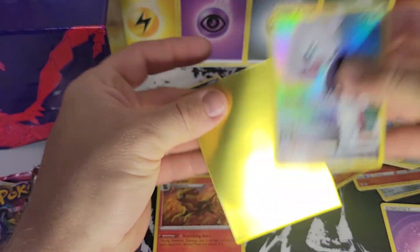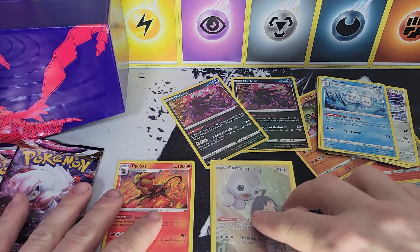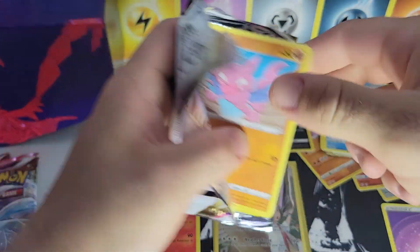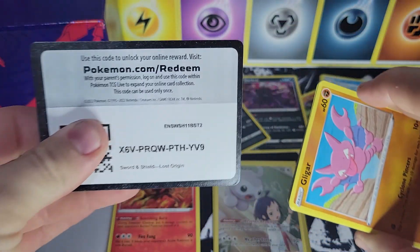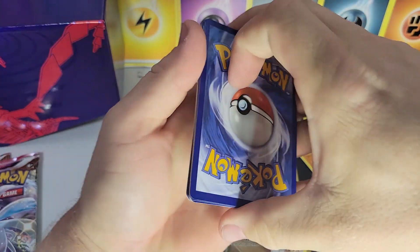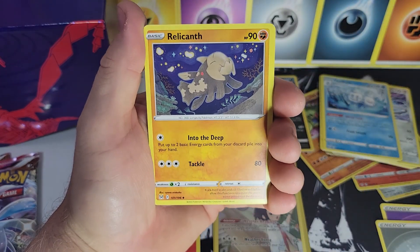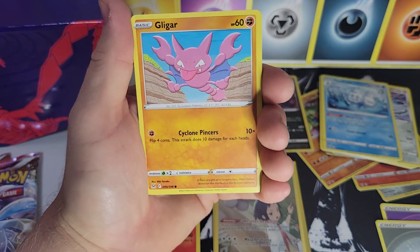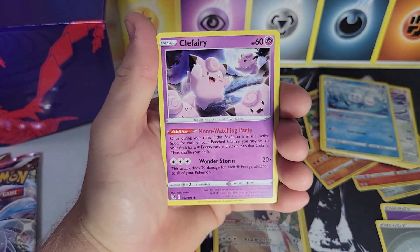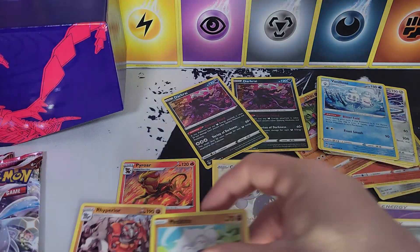That Castform definitely saves this video because the Darkness Ablaze ETB gave us nothing. Second pack from Lost Origin — I want to thank you guys for the continued support, whether you're watching the videos, hitting subscribe, hitting the likes, or leaving comments. We really do appreciate it. Goomy, Swablu, Slugma, Club Fairy, reverse Metagross — and a Rhyperior non-holographic.